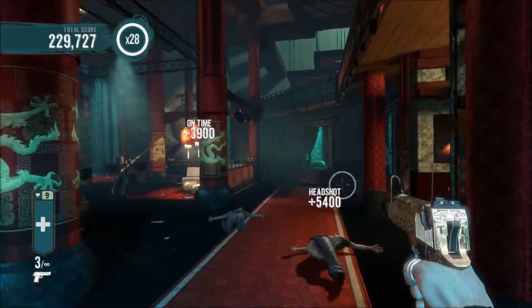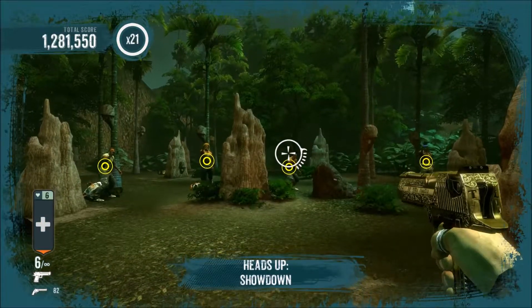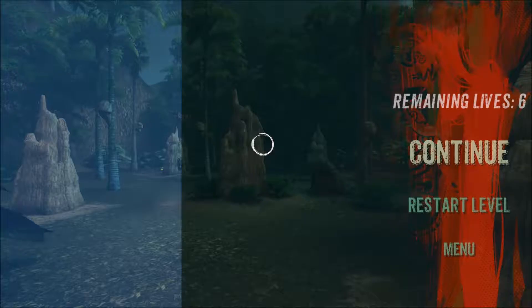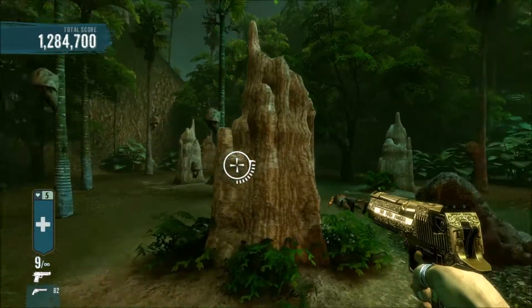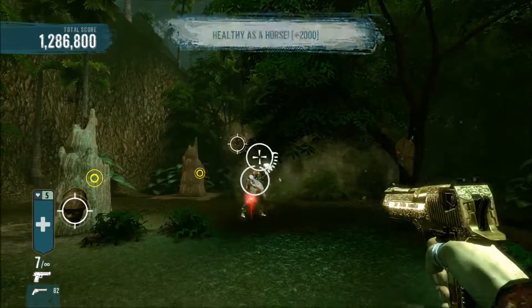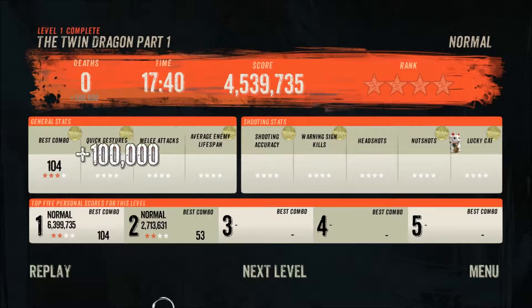Once beaten, the levels can be selected freely. If the player runs out of health, continues can be used, which let the player carry on where the main character died. When the player runs out of continues, the game ends and more continues are unlocked. The number of continues maxes out to 9. Beating a level will show the final score and some statistics.